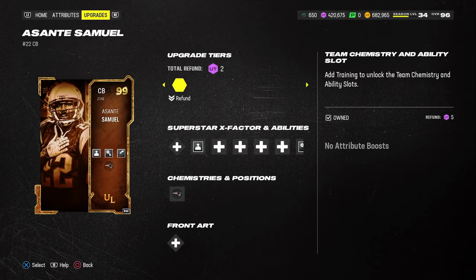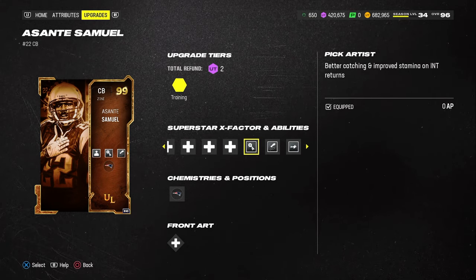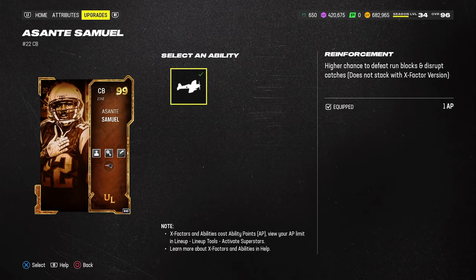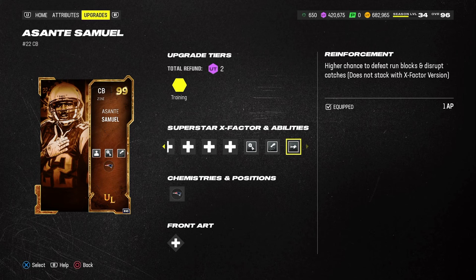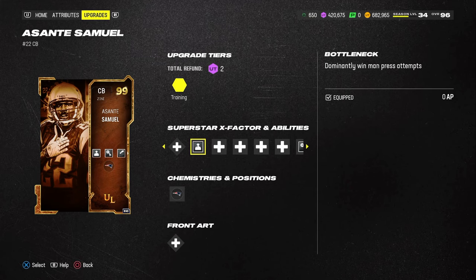This is going to be a man-to-man based scheme. Asante Samuel also has Bottleneck built in, Pick Artist, and Reinforcement — which is actually a little better than Universal Coverage because he will defeat run blocks as well. The one-step Pick Artist and Bottleneck combination is important.